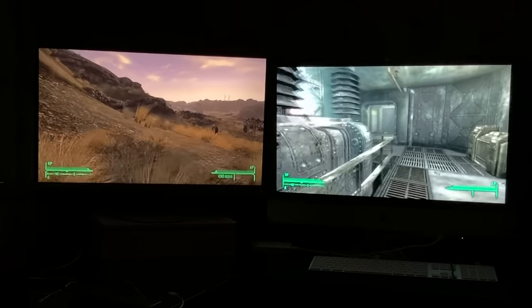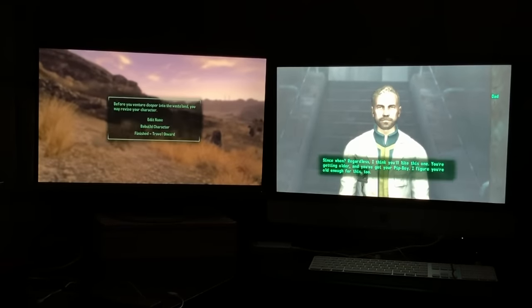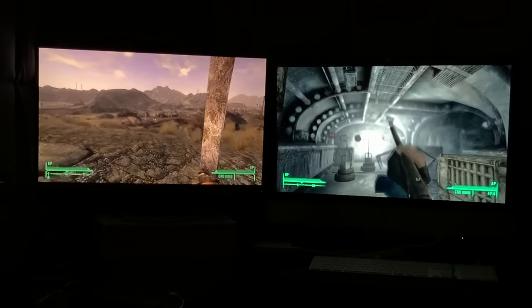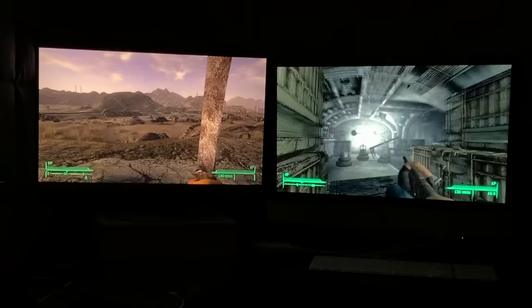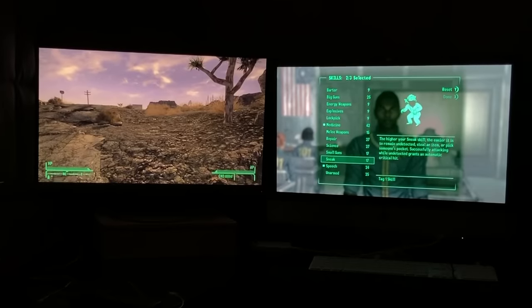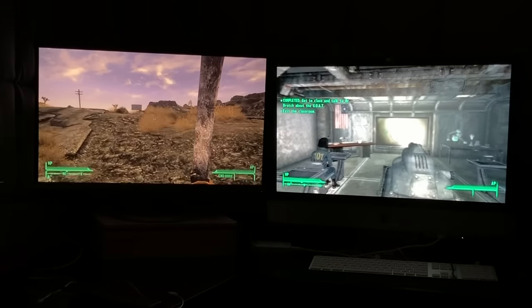If you need to look left in both games, you might want to look right in New Vegas first, talk to an NPC in Fallout 3, and when you close dialogue you can turn left in both games to face the direction you want. Having a solid understanding of what you're doing in both games is almost essential. Once I killed the bug in Fallout 3, I posed for the picture, advanced several years, filled out my GOAT answer sheet, and picked Medicine, Speech, and Barter as my skills. Choosing Barter was a mistake, but we'll get to that later.